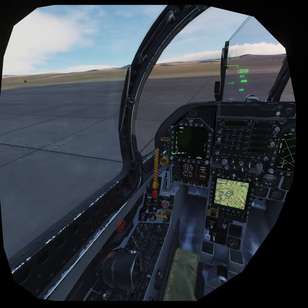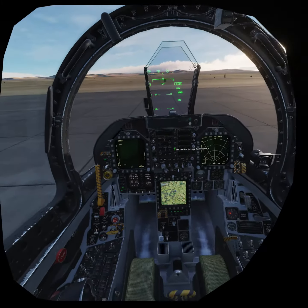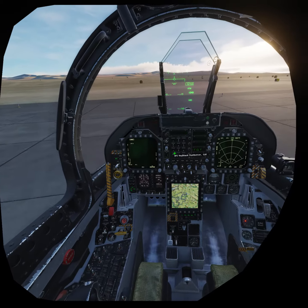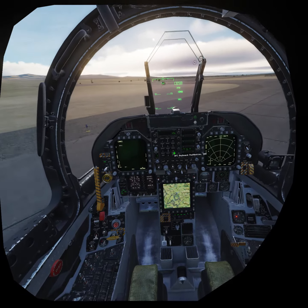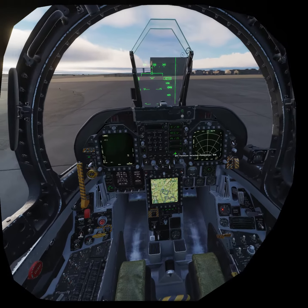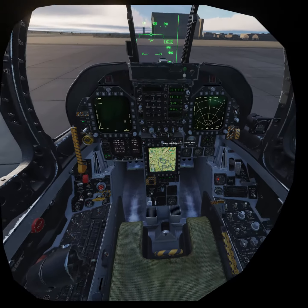With pre-brief, we're going to let the HARM do the pull up. On the UFC, we're going against an SA-2 first, which is on a 126 code. Target... 126. Enter. Alright. We know that the TACAN here at the field is on 77 X-ray, so we're going to go ahead and turn that on. Set 77 X-ray. The autopilot should be good to go.